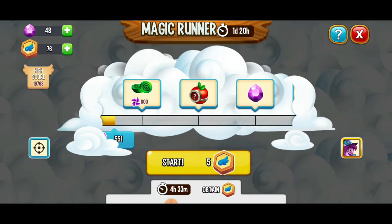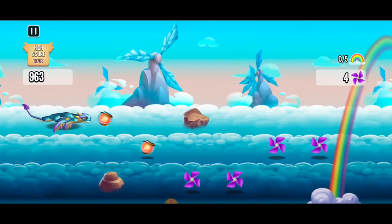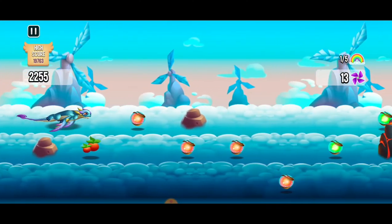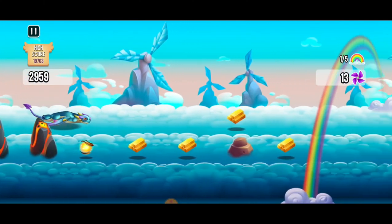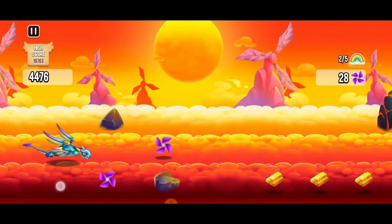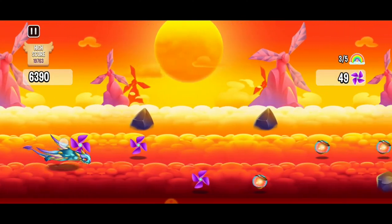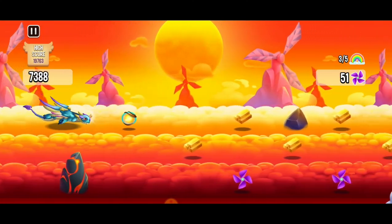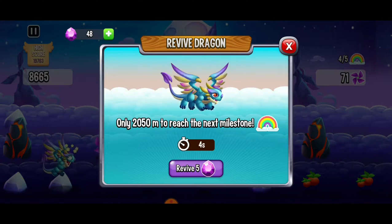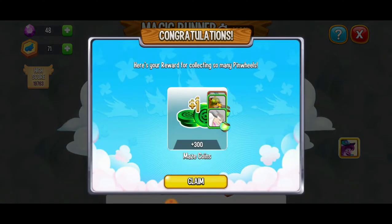We've got some more runs to go and I just want to get those gems. We're going to try to get those pinwheels. We're being a little bit risky here — now it's going a little bit faster. Jump that rock, get the gold, get the pinwheels. We still got 71 pinwheels and we just got 300 maze coins — I'll take it. Here we've got tokens for our habitats, but I'd rather stay alive and get more pinwheels.